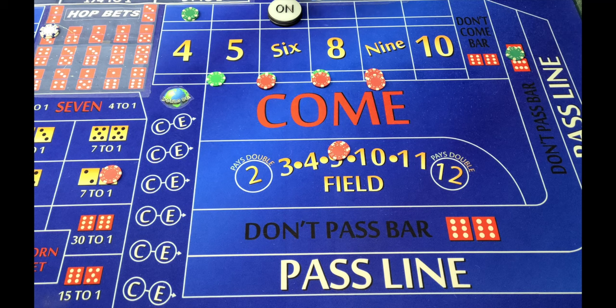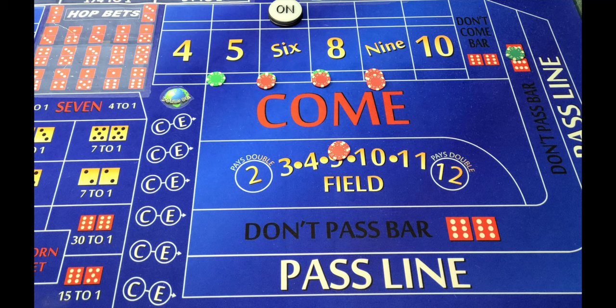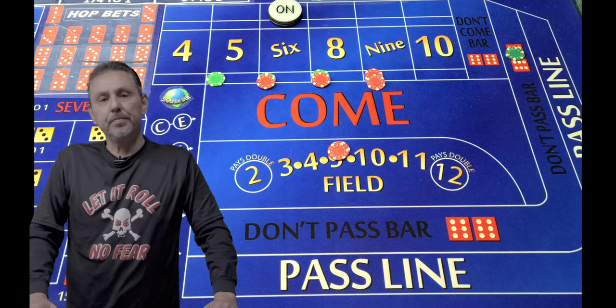I personally like to roll three or four rolls, and if the point doesn't hit, the four doesn't hit, or the seven doesn't hit within those first three or four rolls, I'll regress and also pull down my lay bet. If I knock myself off the don't pass by hitting the point a couple of times, I'll move to the pass line if I've already made a few dollars, because it still kind of evens out that way. This is how I personally like to play the Iron Cross.